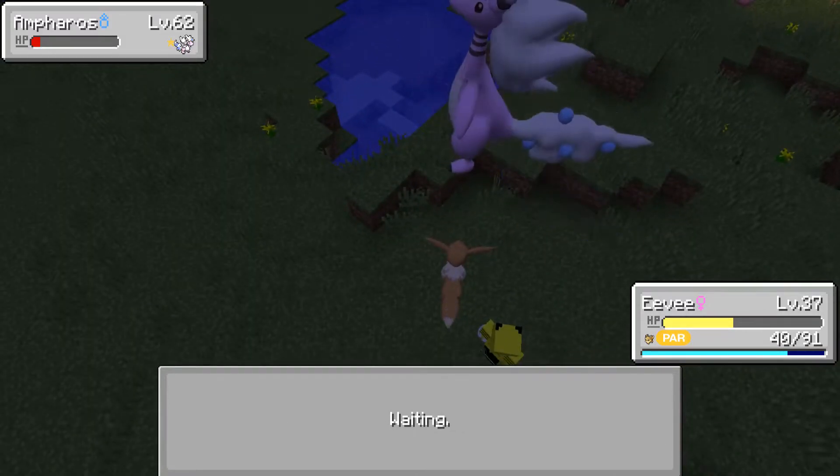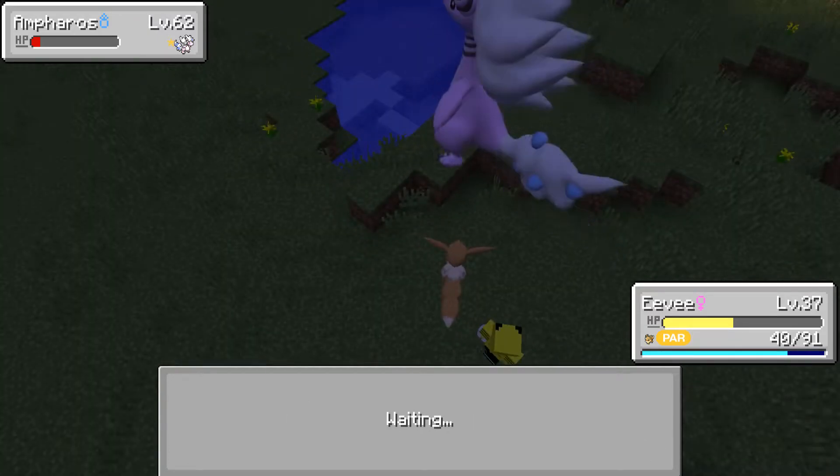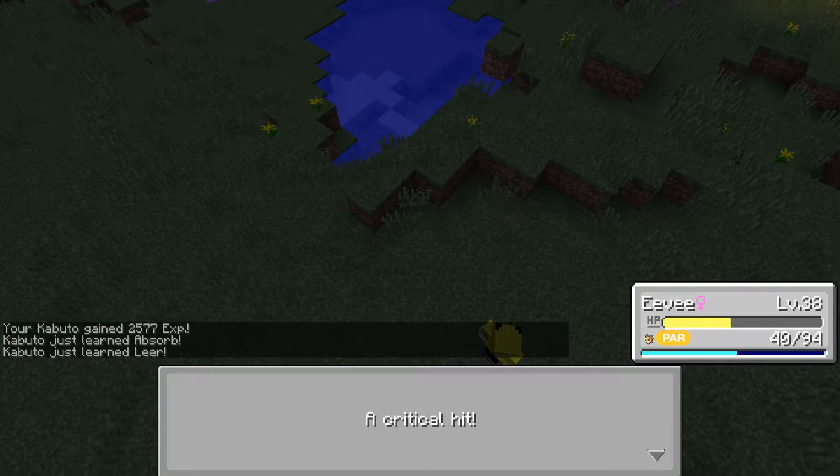Thunder Wave — really. I don't think this thing knew a single move that could actually do damage to me. Still paralyzed — one more should do it. Double Edge. I can't believe I just killed that with an Eevee.